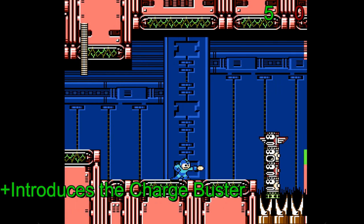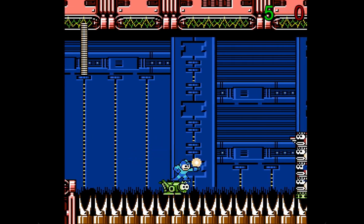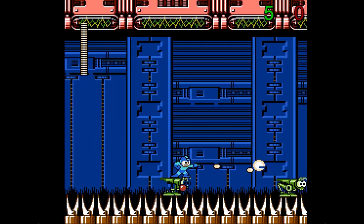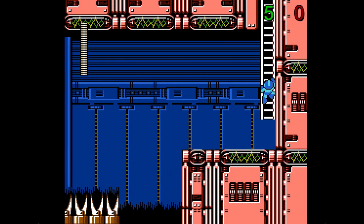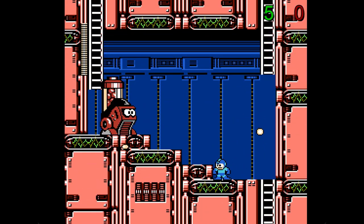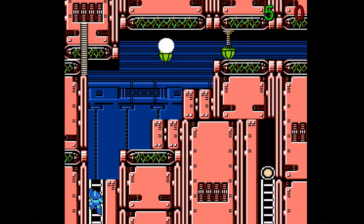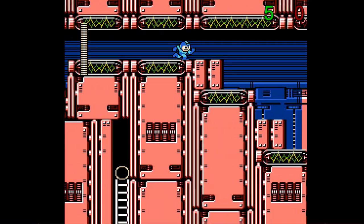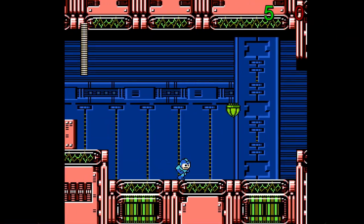The biggest innovation that Mega Man 4 brings to the table is that Mega Man can now charge up his Mega Buster. In addition to shooting regular lemons, Mega Man can charge it up to fire a more powerful shot that does 3 damage instead of 1. While not as much of a game changer as the slide was, it is still nice to have. Contrary to popular belief, the Charge Buster is not actually OP in this game, as there are a good number of high health enemies that will take quite a while to beat with just charge shots, and the skinny hitbox dissuades Mega Man from relying on it against smaller and weaker enemies.